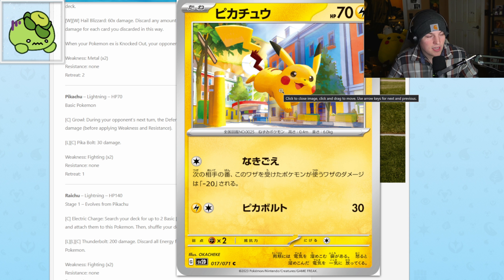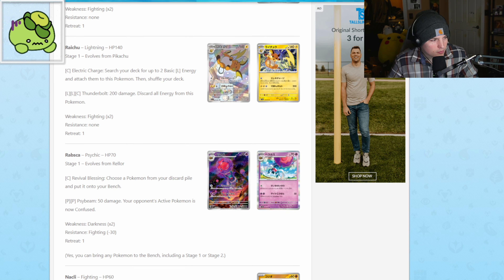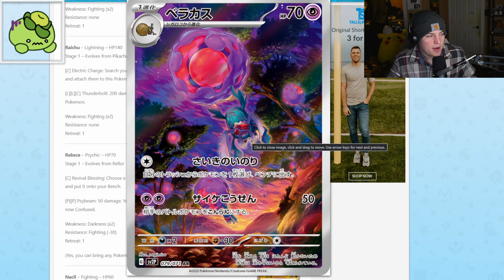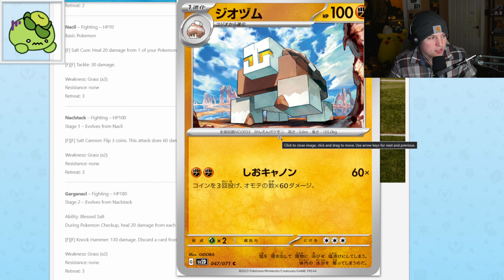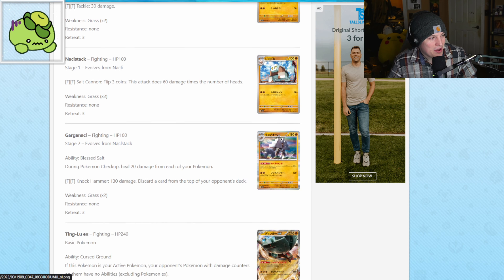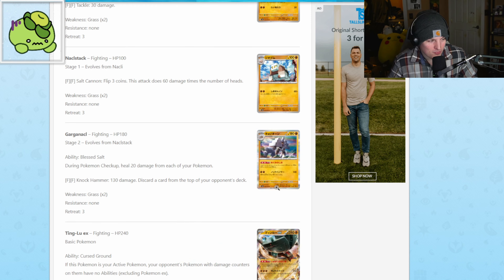Pikachu with his little pudgy face, cute little thing running through town. Then we got Raichu as an uncommon. And it's Rabsca for the art rare — not Reller, it's Rabsca, excuse me. Then we got Nacli, super cute — I've been hoping to come across a shiny one. And then Naclstack, and Garganacl, which is just a big salt monster, very cute.